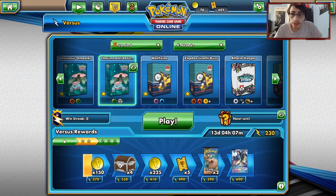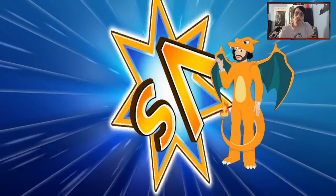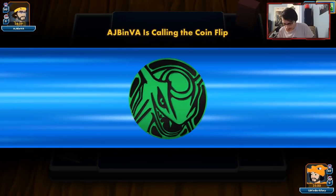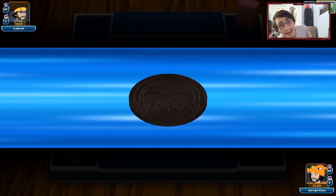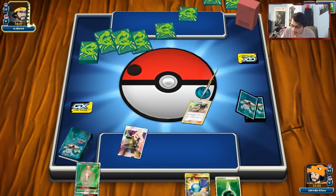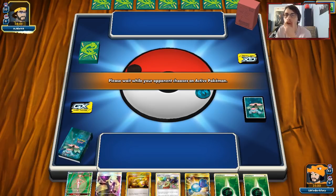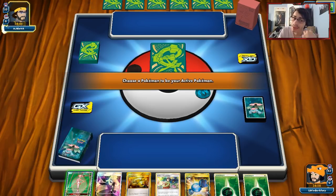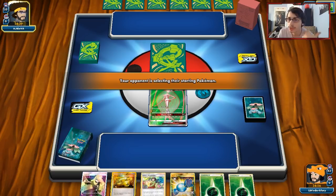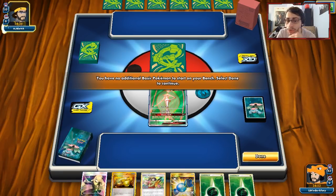We're going to try Vileplume again. We got to hope for an all-basic deck. The colors are Dragon, Lightning, and Psychic — this is actually Rayquaza Naganadel. The only thing that can get in my way is Naganadel, but a deck like Rayquaza relies just on basics so we could be at an advantage here. We got the Pheromosa start — not bad. There's not really a bad starter for this deck that isn't Oddish. If you start with Pheromosa you can attack on turn one and go Cruel Spike. That's cool.